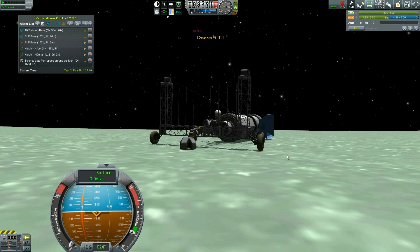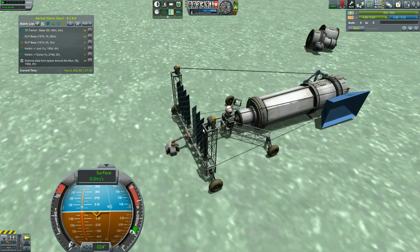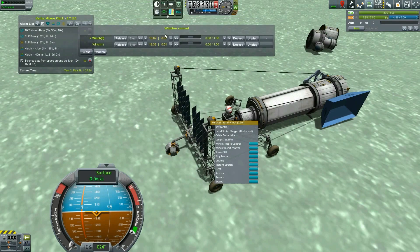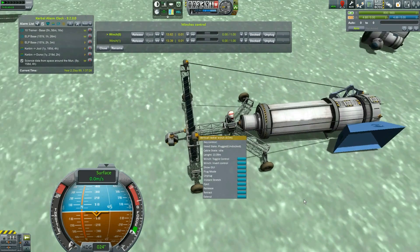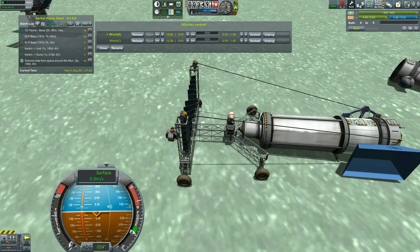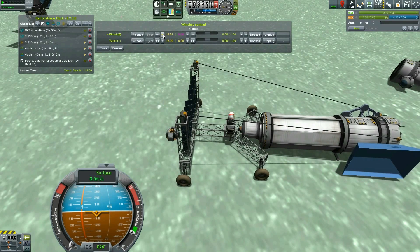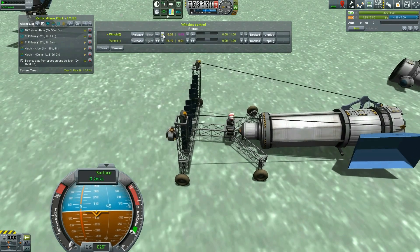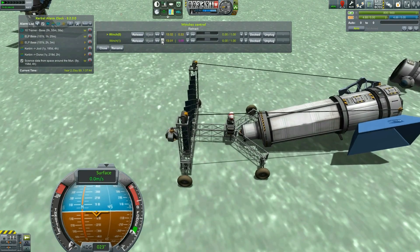That's weird — I guess this is the correct thing, it just doesn't show the guy. Let's go ahead and bring up the GUI. Now that this thing is down, I want to very slowly raise this thing up — thinking like a quarter meter at a time. I'm going to just slowly bring this thing up. Oh god, it's working — it's kind of working!